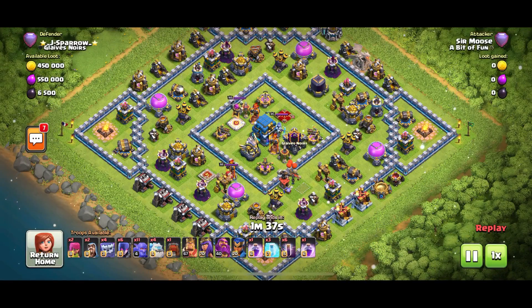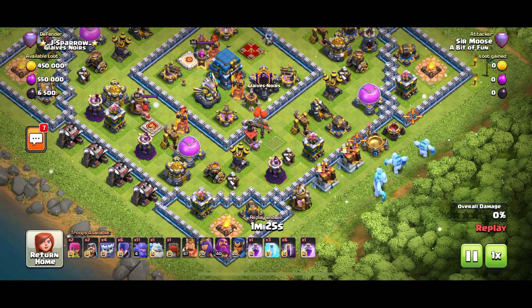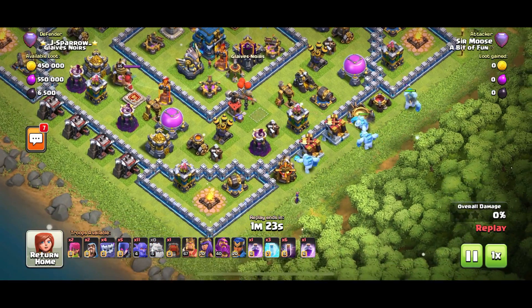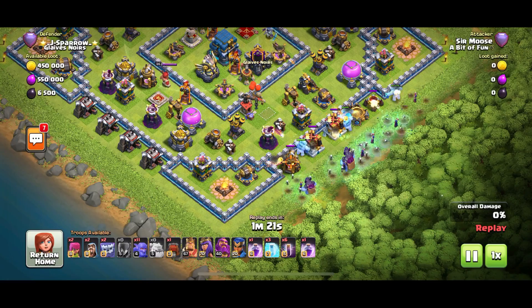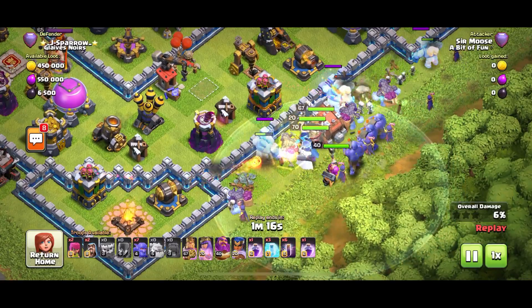Don't pay too much attention to the new hero in this one because I let her die pretty easily. The tactic is a spam attack: four ice golems first, then the witches, then the yetis, then the bowlers, then the Wrecker and heroes. Get ready with your bats. With any of my spam attack strategies like this, you need to deliver that Wrecker to the town hall. The yetis are brilliant — look at them go.